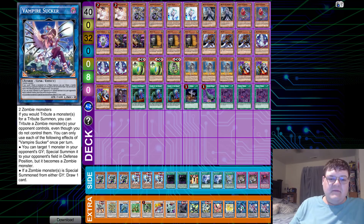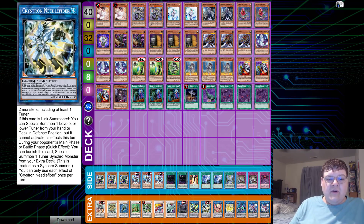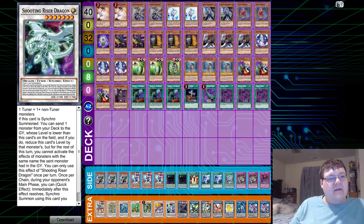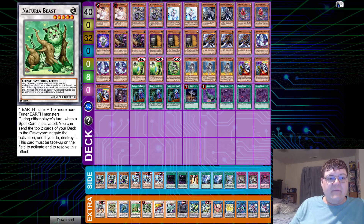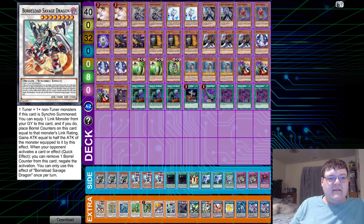Down in the extra deck we have two Vampire Suckers, one Link Kariba, one Unicorn, one Phoenix, one Needle Fiber, one Borel Sword, one Adventred Savior, one Shooting Riser Dragon, one Shogun Saga, one Omega, one Natriot Beast, one Dawn Dragster, two Kwondax, and one Borel Savage Dragon.